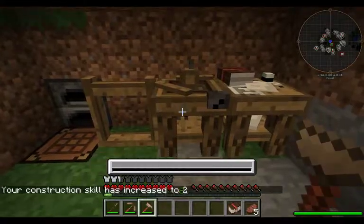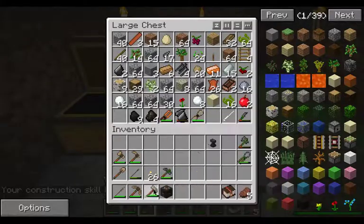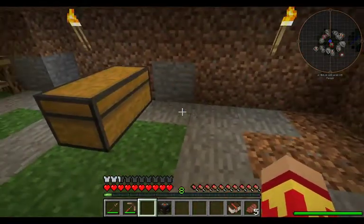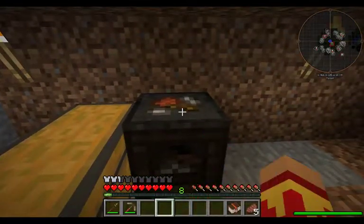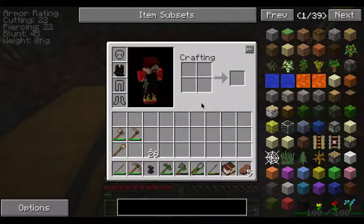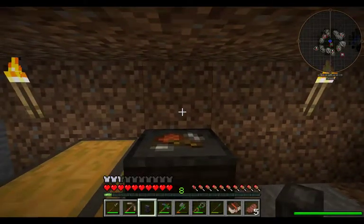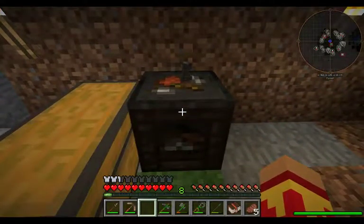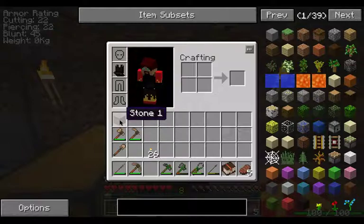Let's go ahead and make it, pull it out. We'll put our hammer away, come right back here and put it there. Now to use this — use it on anything that you have no more use for. A stone anvil? Don't need it. Throw it up there and right-click it. You have a chance to get everything back or nothing — everything to nothing. So I got one stone back.